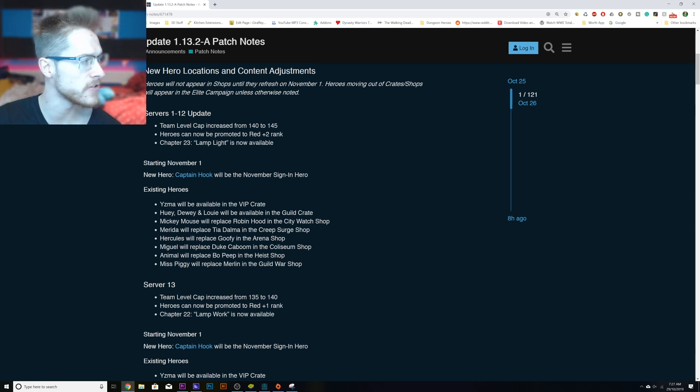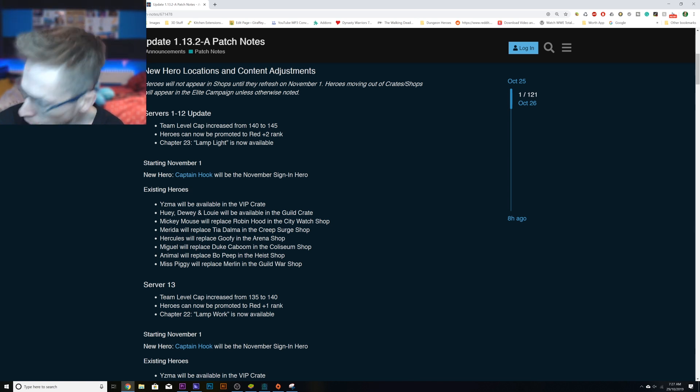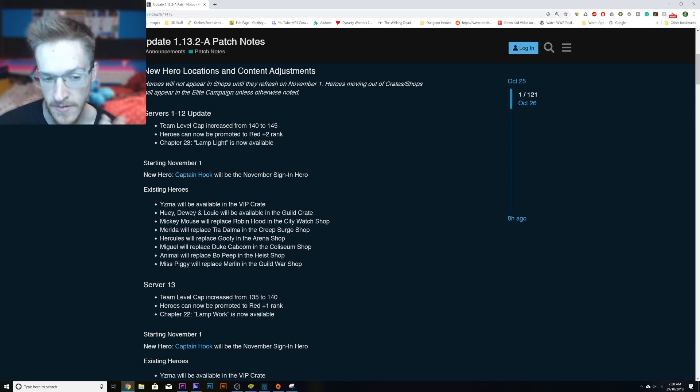This is what annoys me. They have stats in the game so they know what people have got levelled up — they know what characters don't need to be in shops. Mickey Mouse replacing Robin Hood is dumb and it's a stupid move for Per Blue, but it's because they know everybody already has Mickey Mouse on 6 stars. Maraida will replace Tear — same again — and they know everyone has a lot of Creep Shop shards, so putting Maraida in there is another waste of a character swap.